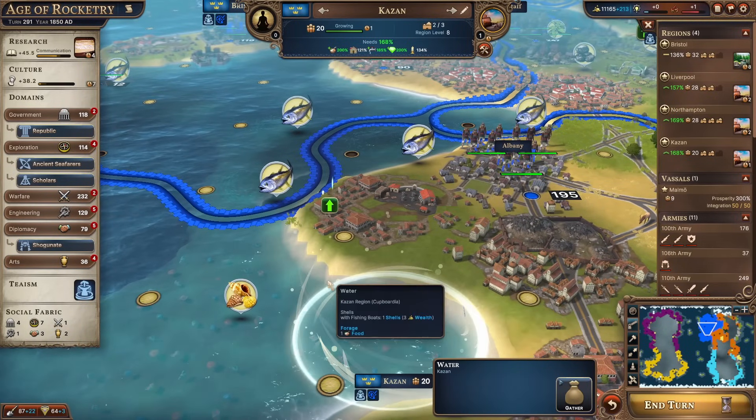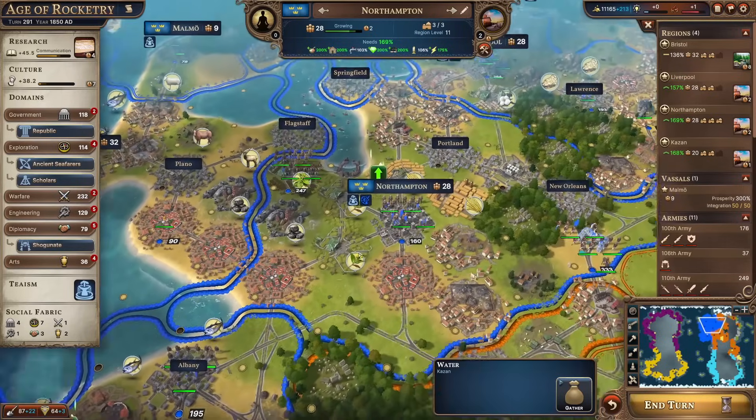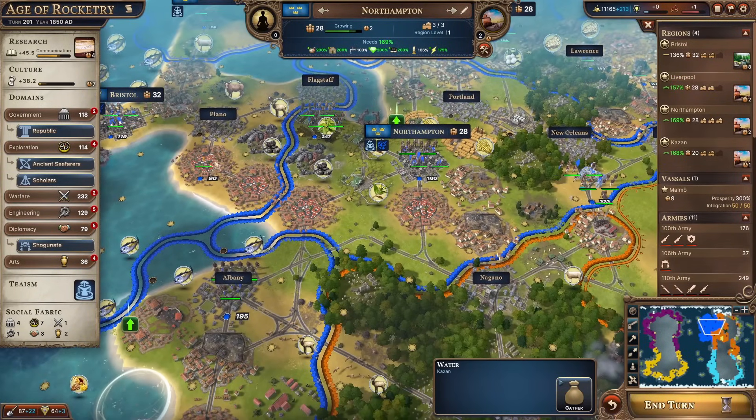Some of the towns are changing - they look a little bit more modern. These things over here still look a little bit oldie worldie, but the towns look more modern now. That's a proper modern mill factory type thing, that looks like a more modern farm. We are moving into the modern ages, which is all very exciting. Let's get through to communication.